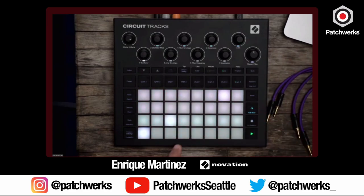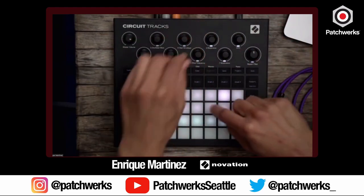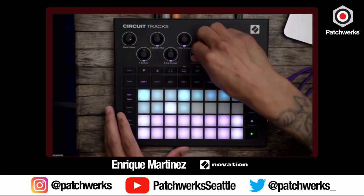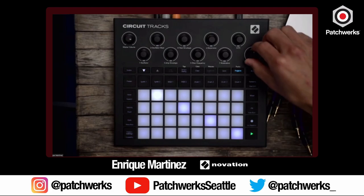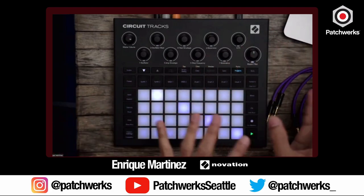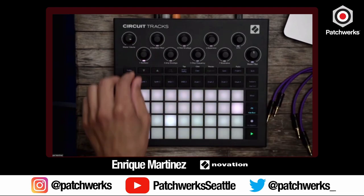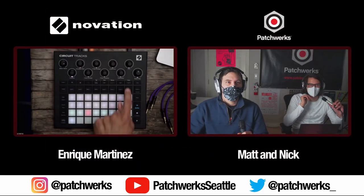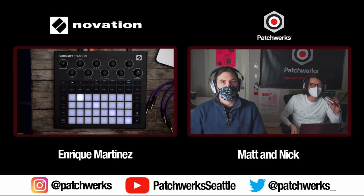Are there any other global effects besides the high-pass/low-pass? No, just those two. But a fun thing to do is have your track going, save it — you can quick-save by double-tapping save — go to effects and start rotating through them. The effects carry over and start doing a little swirl back into wherever they are.